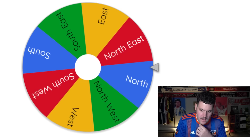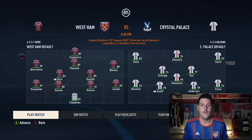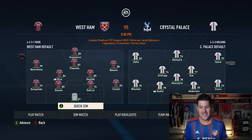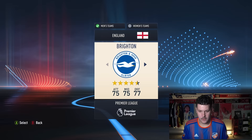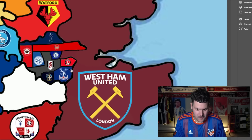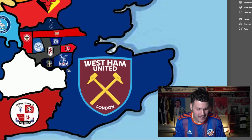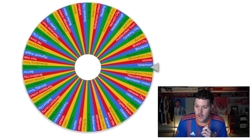Crystal Palace are drawn heading northeast — another Premier League clash against West Ham United. Crystal Palace take it, meaning Declan Rice heads to Selhurst Park. Both Sheffield United and West Ham — two early standout teams — are now eliminated. Crystal Palace have gone from a small patch of South London to dominating the entire southeast corner.